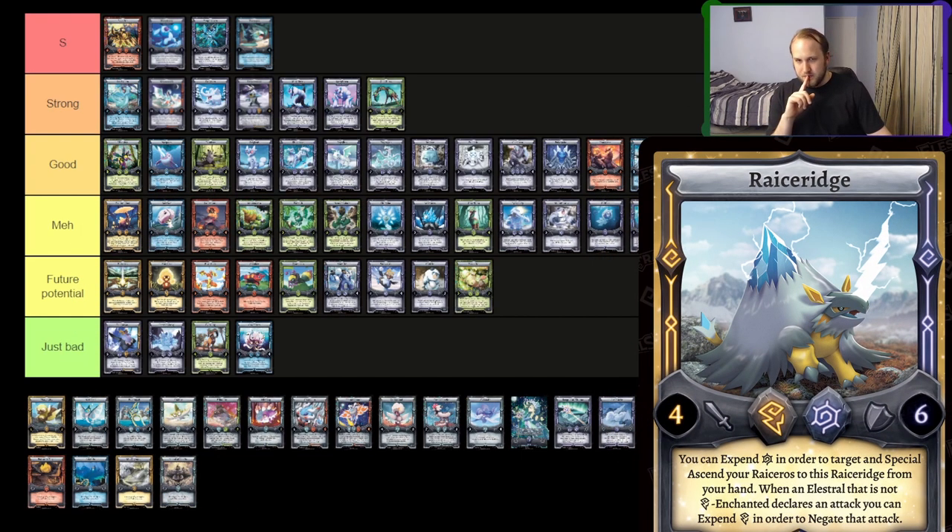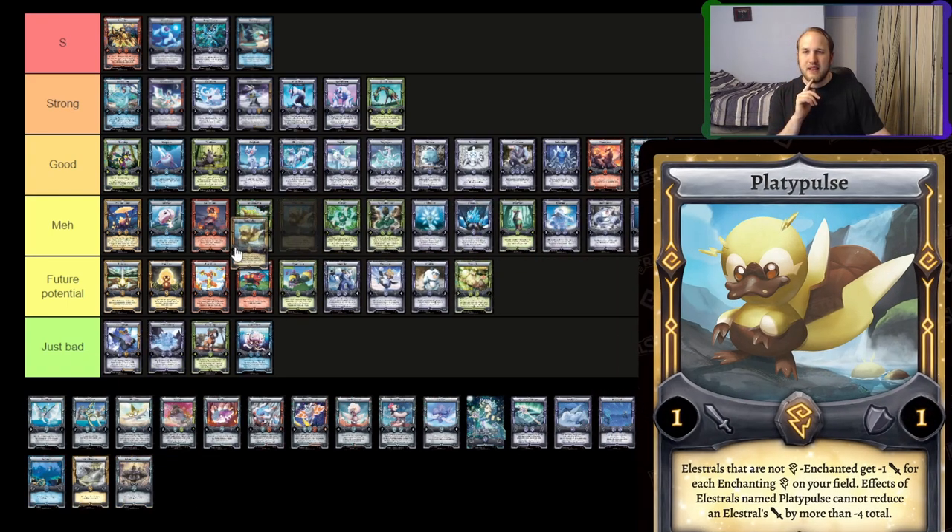Racer Ridge — my main issue with Racer Ridge is it has four attack. The fact that you can't really stay in attack position, negating attacks, and then crack back over five-attackers is pretty relevant. The fact that it's a four-six — I think that's the weakest part of it. If it had better stats it'd be really good, where you just negate attacks and start attacking back over things. As it is, I don't think it's going to be that great. Maybe if you're playing Raceros you might run one or two of it as a gotcha moment, but I don't think it's great. Platypulse — I think it's somewhere in the meh category.